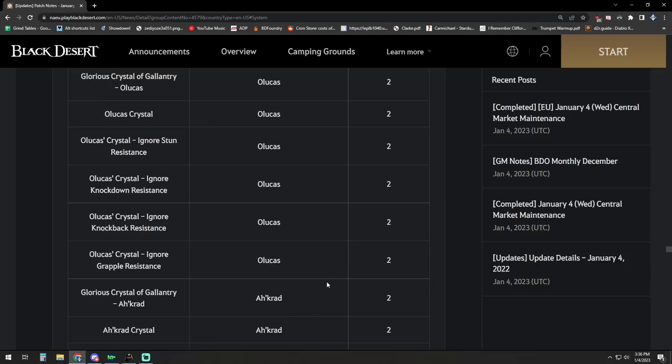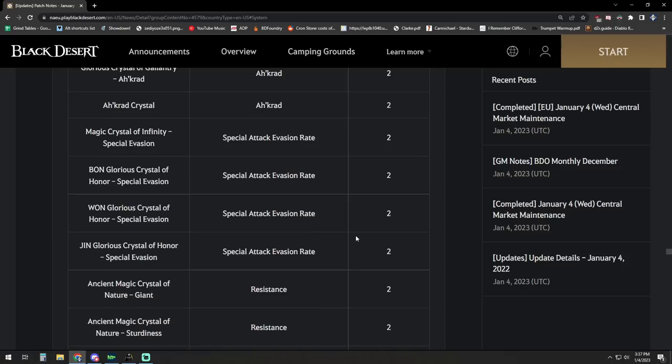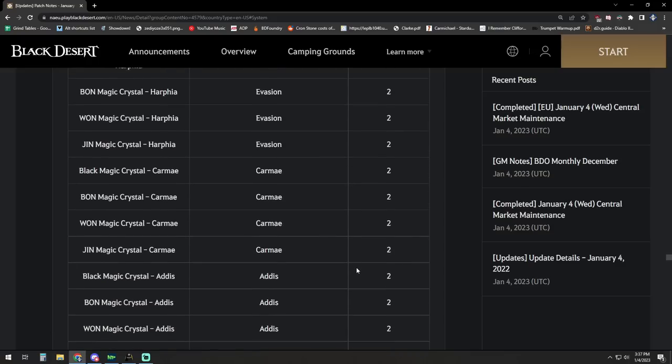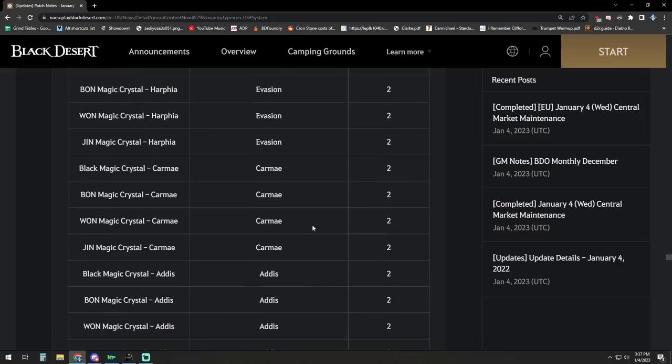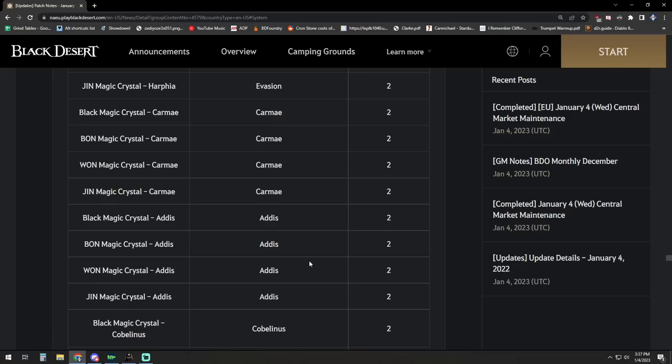Extra damage works the same way — corrupt crystals are included in extra damage, so you're not going to get away with running those and critical hit both. It's only two total in that category. Interestingly, all the kiss and all crowd crystals are actually separated. Previously these were crystals you'd put into your awakening weapon with a Garmoth's heart. For PVE I actually socket two glorious all crowd and two glorious all the kiss both for the beneficial accuracy gain — getting 4% attack speed instead of just two in that setup. Carme and Addis are also notably different and can be mixed.